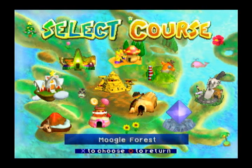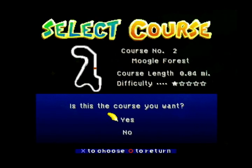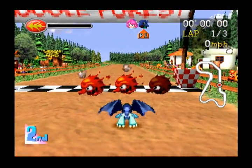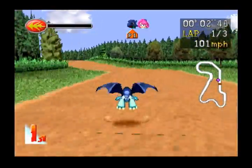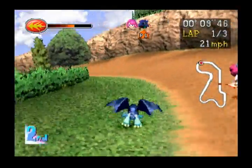So now you can pick your course here. This course is really boring, so the Moodle Forest was at least slightly interesting. We'll do one lap with each character. Bahamut of course does not have anything to race in — he just flies around on his wings. Because he's flying, he doesn't worry about bad terrain. He can just zip straight over the grass and it does not matter.